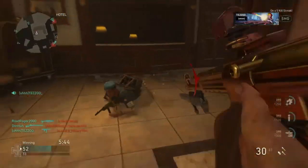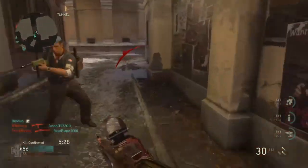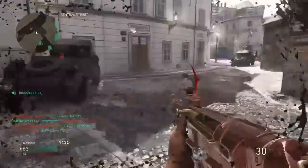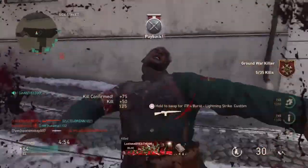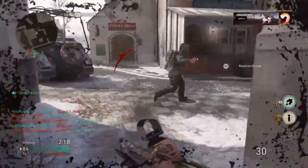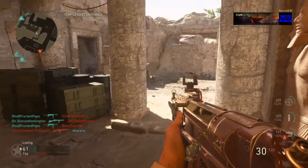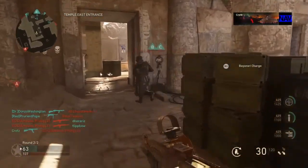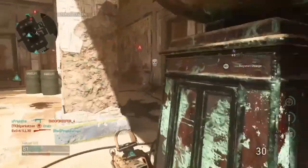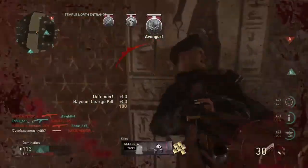I've said it before and I'll say it again — this is another attachment slash weapon that in the right hands can determine the win or loss of the game you're in. As you can see, when people see what you're doing they will actually run from you while they're shooting at you, because they know if you get close enough it's over — it's a one-hit melee.